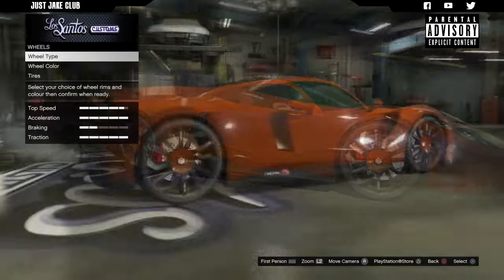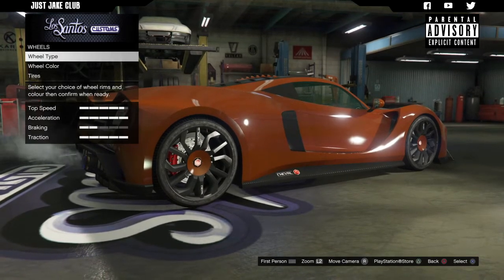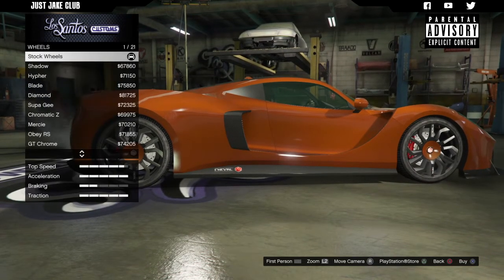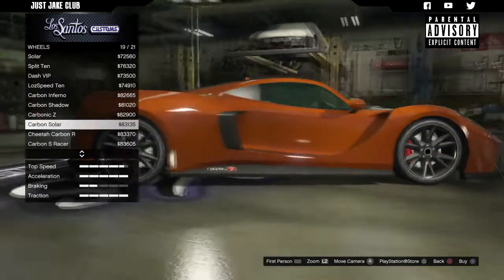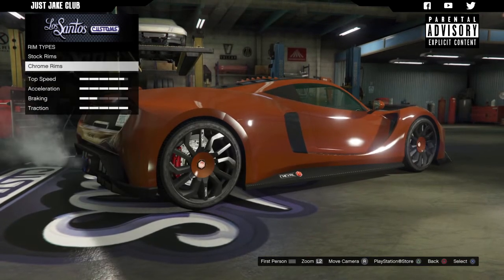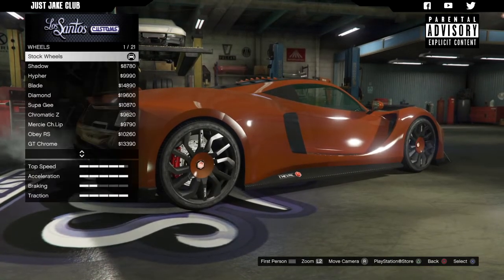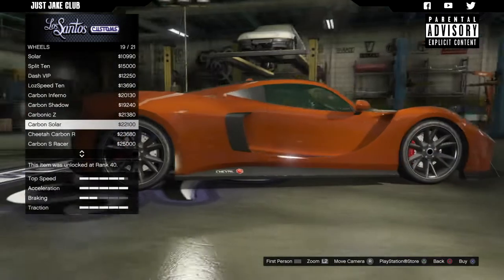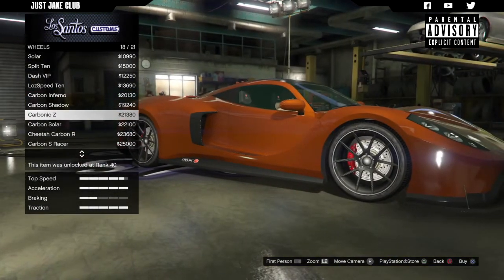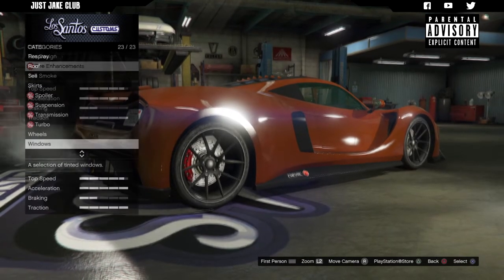I'm considering high end wheels, but then I think about the carbon ones - they look quite nice but cost 83 grand. I'm going to go with a stock rim type and choose the carbonic Z wheels - those look pretty good. Then we'll head into tire enhancements and purchase the bulletproof tires. To finish off the build we're going into windows and purchasing the light smoke window tint.